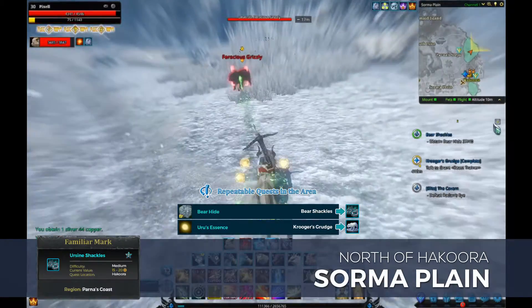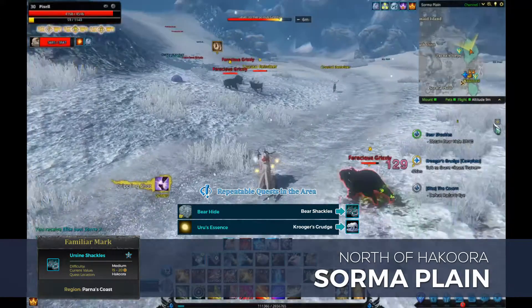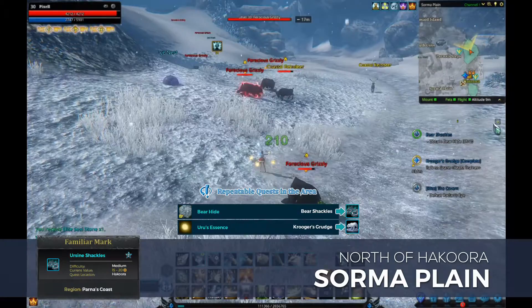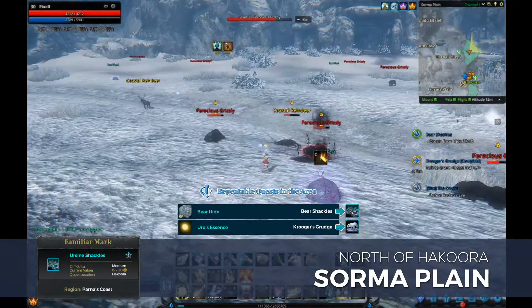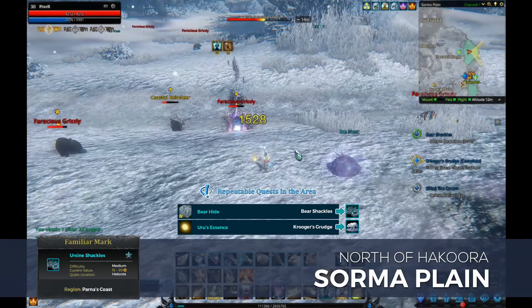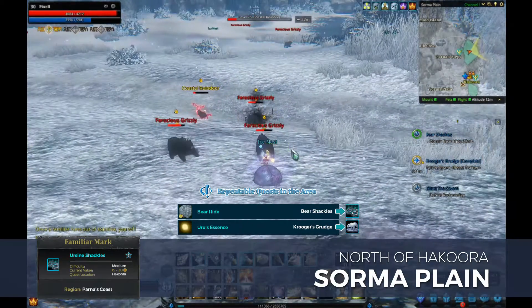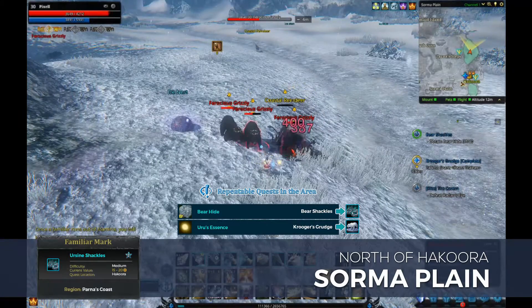Unlike the majority of quests you've encountered thus far, where the objective killer item is 3 or 4 targets, this particular repeatable quest requires you to obtain 40 bear hides — and you're not guaranteed a hide when you kill a bear. The quest is relatively simple, but ultimately time consuming. Be prepared to spend a good hour here, since the reward you receive for this quest is currently valued at around 15 to 20 gold, simply because of the time it takes to farm all 40 hides. This means you're also fighting with other players in the channel for bears to spawn.